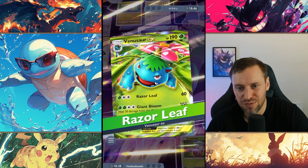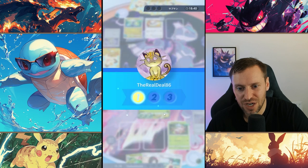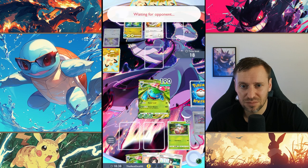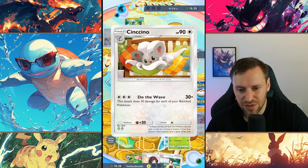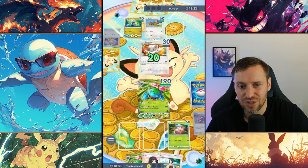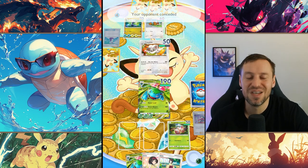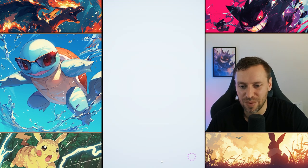One-shot Meowth! And then we just need to take out Cinccino — I think they're going to surrender because that's pretty much game over. Wait, this does 30 attacks for each of their benched Pokémon — a slightly weaker version of Pikachu's attack, but that is a lot of damage, that's pretty insane. No potion — wasted, game over my friend. That is the power of Venusaur! Let's see if we can get one more because that was a pretty good match.